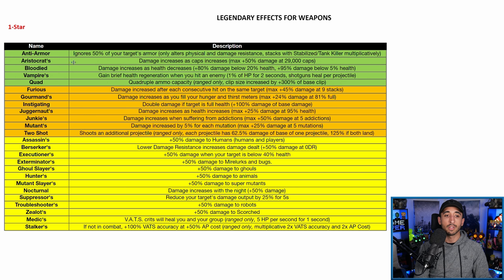Aristocrats is one of the new legendary effects — damage increases as caps increase, with max plus 50% damage at 29,000 caps and beyond. In the description I've linked the wiki which explains how damage decreases as caps decrease. It's not hard to stay at 29,000+ caps since the cap limit has been raised from 30,000 to 40,000. For a full health build, Aristocrats rivals Junkied without needing addictions. Anti-Armor is still better for full health, but Aristocrats is a solid option.